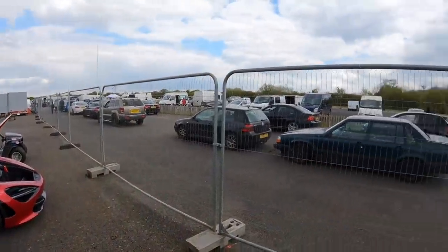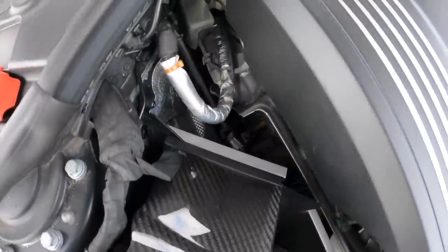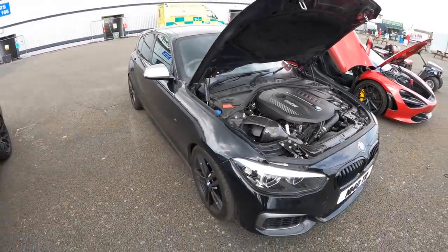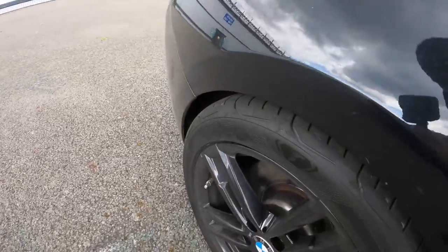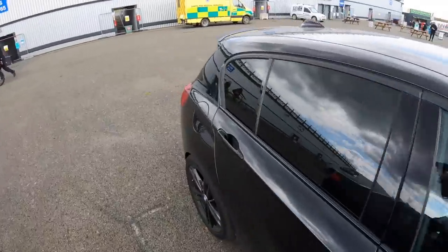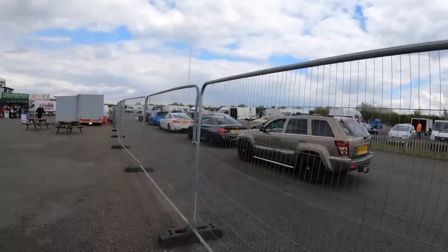There are a few cars here as well. I haven't done any runs yet but as you can see there's a massive queue - you can hear all sorts in the background. As mentioned in the previous video, we've got the Goodyear Super Sports on the back. We've lowered the tire pressures down to 27 PSI to see if it helps with the launch. Let's hope the exhaust tips stay on today - that's the main goal - and maybe run an 11.